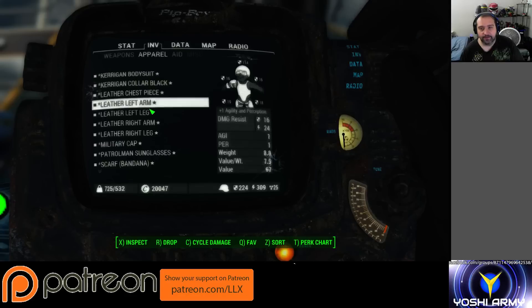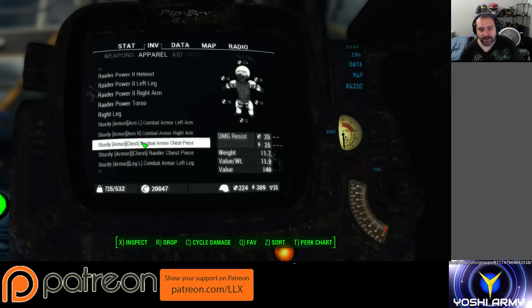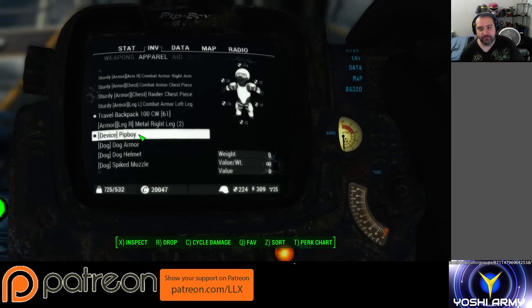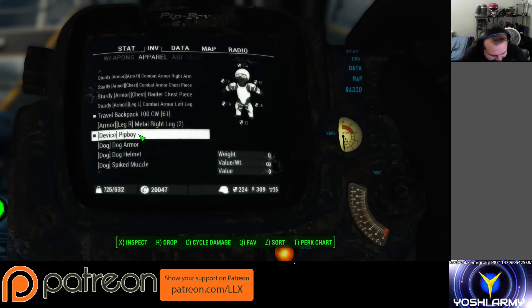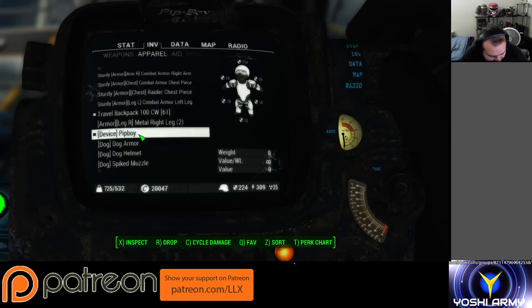If I were to go to apparel, I can technically unequip the Pip-Boy. If I do, however, I can also accidentally sell it since it's showing up in the apparel menu now. Let me launch the Pip-Boy app, because if I unequip that...